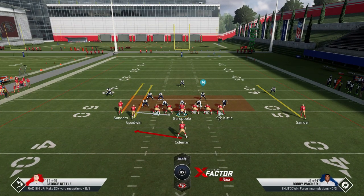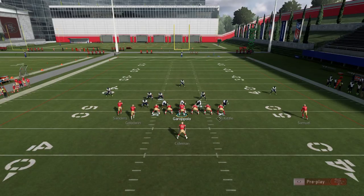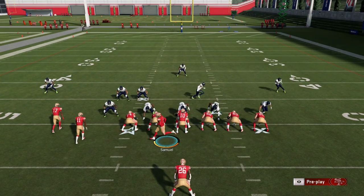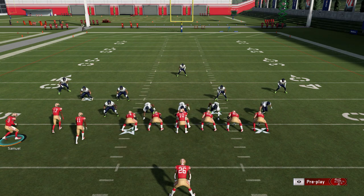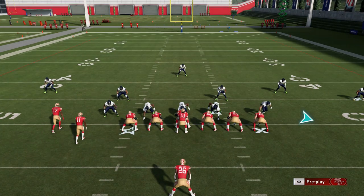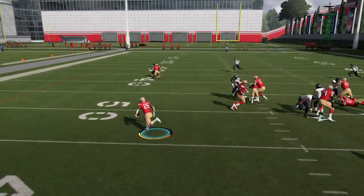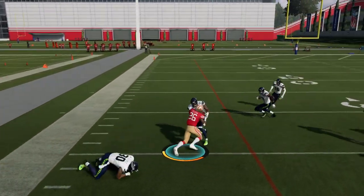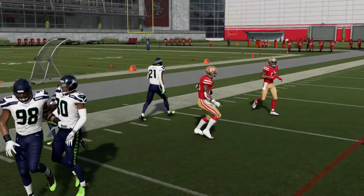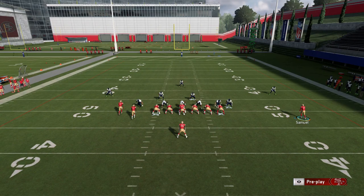That includes the one I'm going to show you first: the Halfback Pitch. This play should look a little familiar — it's very similar to a play that was out of the Gun Tight a couple years ago that was destroying Madden. The only difference between that play and this one is that this receiver here was right next to the tight end. They patched that old play quickly, and you can't even find this play anywhere except in the West Coast playbook, which means it's not even available in custom. There's really no need for adjustments — you can run this play just like this and it's going to be very strong.